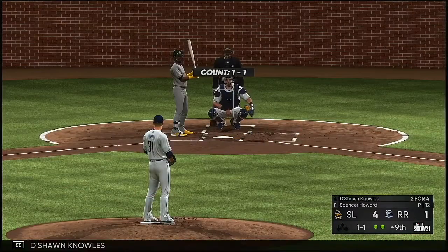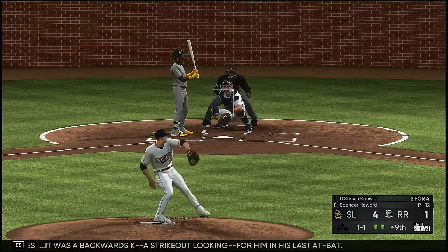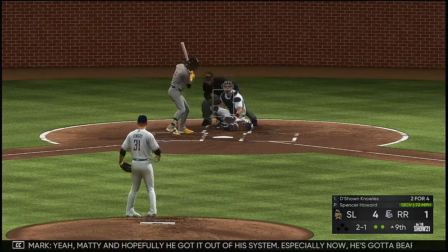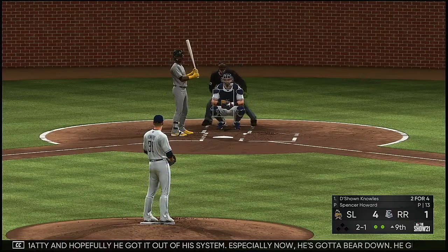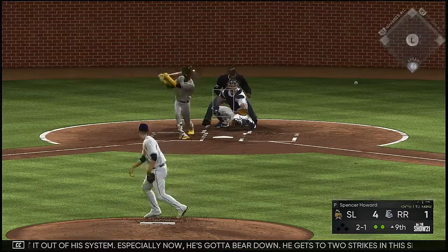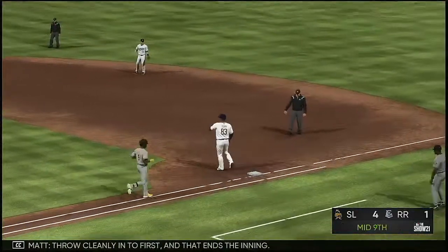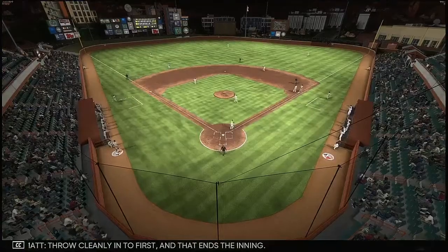Stepping up is Deshaun Knowles — it was a backwards K, a strikeout looking, in his last at-bat. Hopefully he got it out of his system — he's got to bear down now. With two strikes in this spot, he has to put the ball in play. Hit on the ground toward the left — he's got it, throw cleanly into first, and that ends the inning.